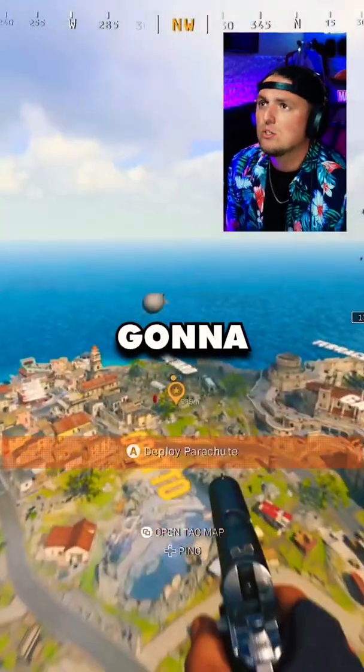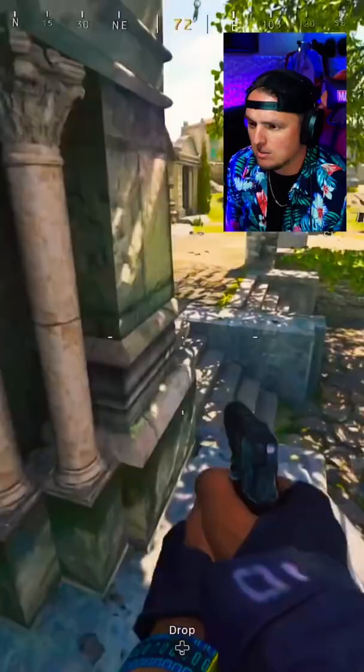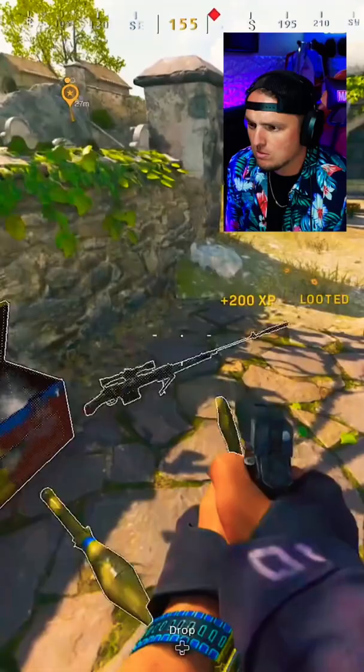All right, so I'm gonna show you guys how to do that zombie Easter egg in Graveyard real quick. All right, so we gotta land, grab a gun, sniper.